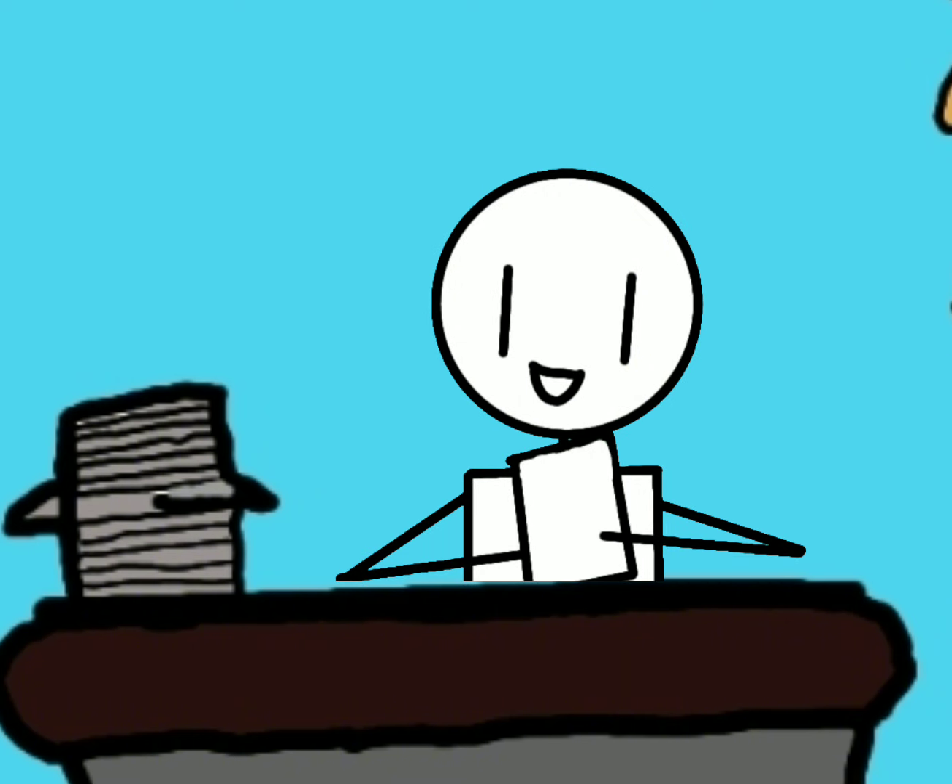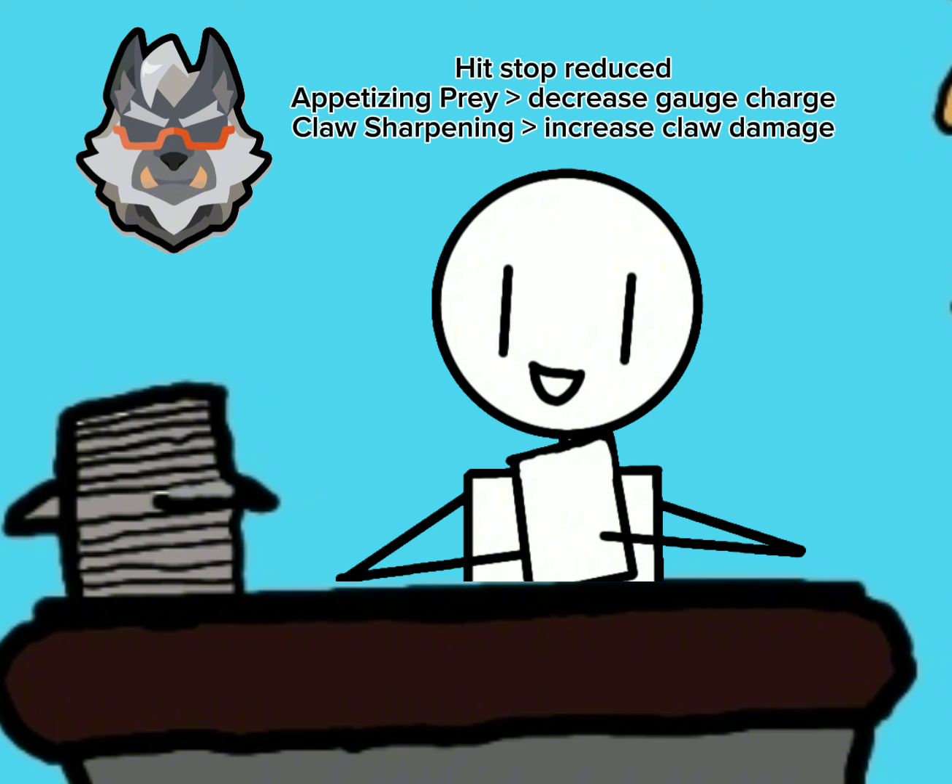And now for the balance update notes. The following legends will be buffed: Wolfgang, Gumi, and Kurunai. For the buff on Wolfgang, he will receive his Savage Claws. We are reducing some of the hit stop on Wolfgang's attacks to make his attacks feel more responsive — reducing hit stop from the first hit to the third hit by approximately 0.3 seconds. His ability, Appetizing Prey: ultimate ability restores 16, 18, 20, 22, and 24% additional HP — that remains the same — with the new addition of decreasing gauge charge required for ultimate by 4, 6, 8, 10, and 12%. His ability, Claw Sharpening: decreases cooldown by 0.24, 0.28, 0.32, 0.36, and 0.4 seconds for every successful basic attack against an opponent, and now also increases skill damage by 4, 6, 8, 10, and 12%.